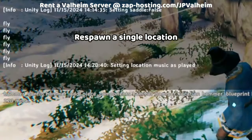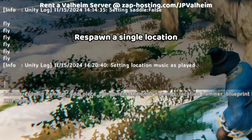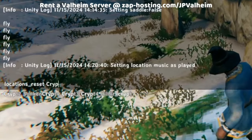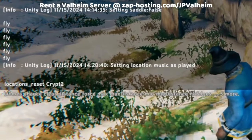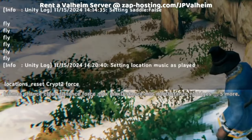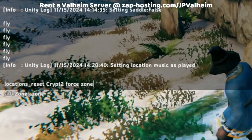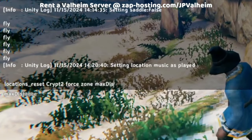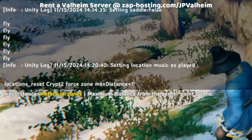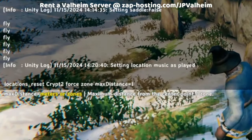So if we want to reset just this one crypt, we would run: locations reset, Crypt 2, and then force — this makes sure it happens even if there's a workbench nearby — and zone, which targets us exactly where we are. And then the most important part: max distance equals 1. That way we're not going to reset all the crypts, we're just going to force this one crypt to reset.